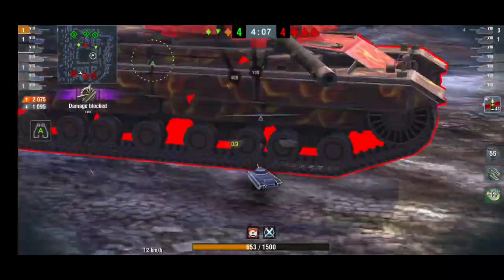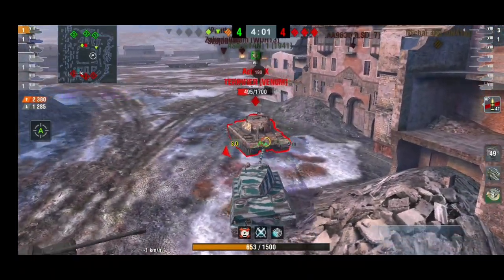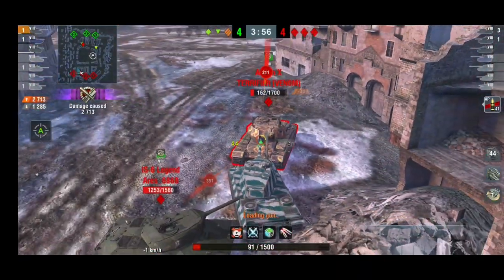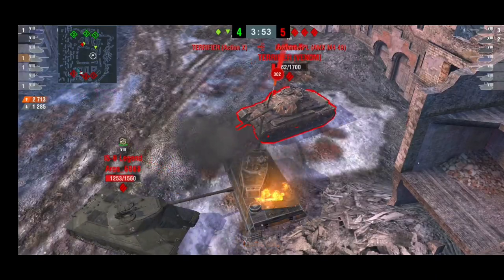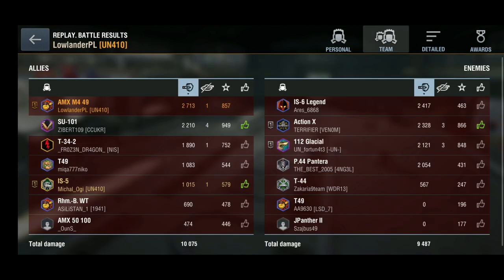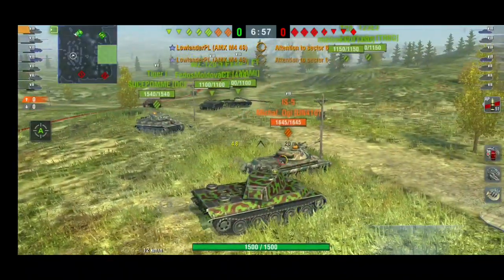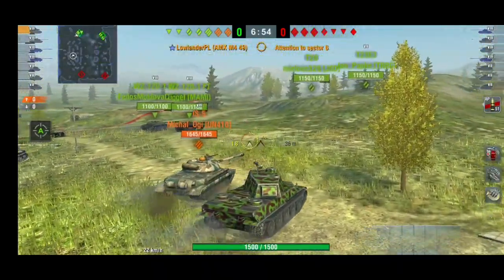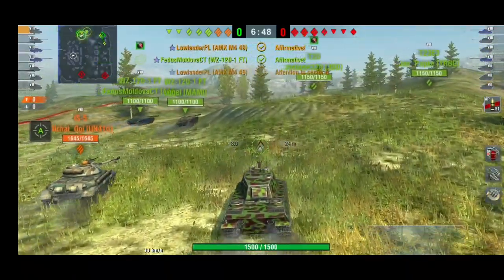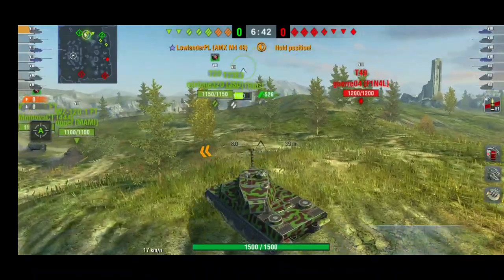I'm more worried about the Action X than the IS-6, especially since the IS-6 has a very long reload time. Even the Action X has problems penetrating us, and we can easily pen its front plate. When you're in this tank you feel like the Action X isn't really broken — but that's only when it's not hull-down. When the Action X is set up hull-down, you have no hope at all. Just don't face it when it's hull-down.